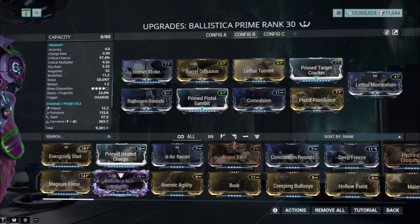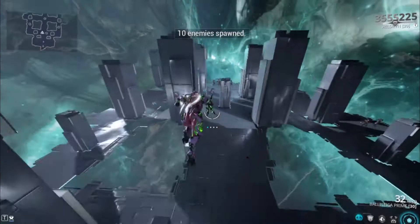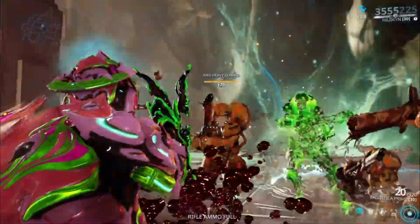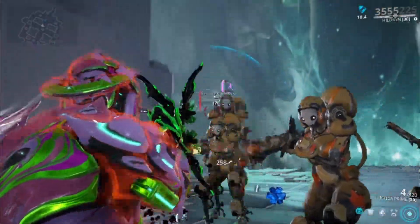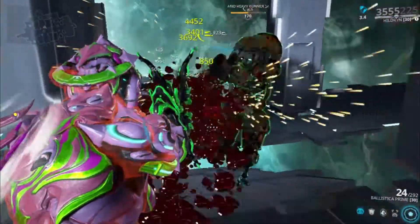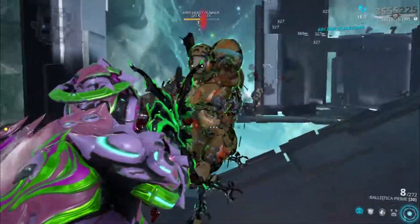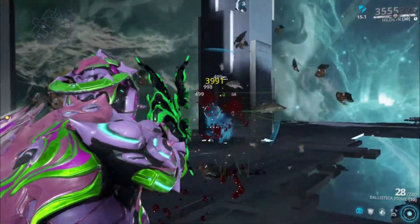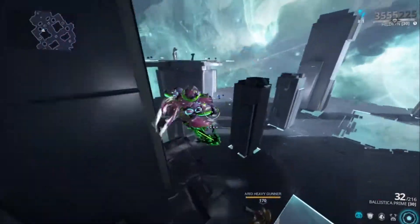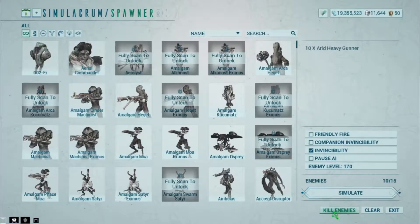Now let me show you the status-only build — let's go with charge shots this time. It's not really that strong, but it gets the job done for those who only want a status build. For body shots without charging, it's not very ideal here. On headshots it takes around four to five shots.